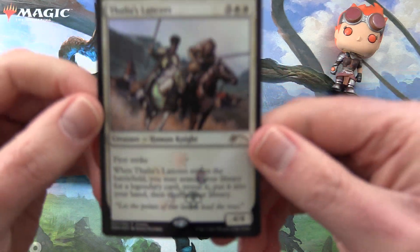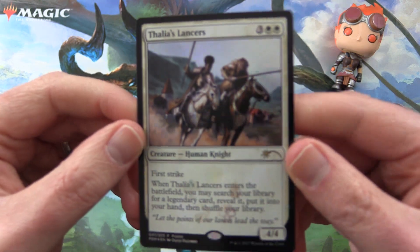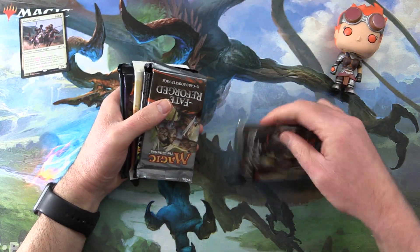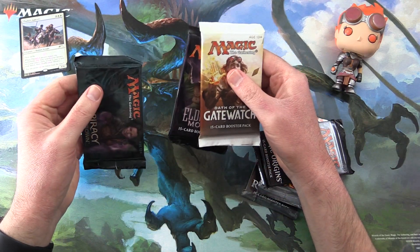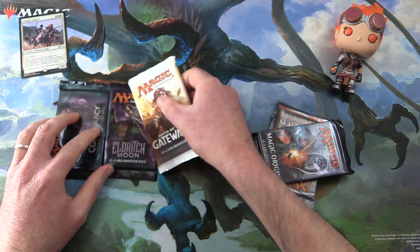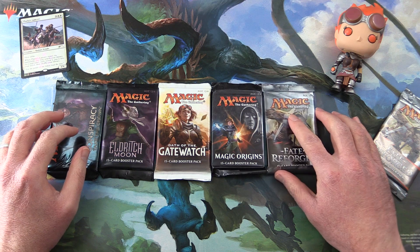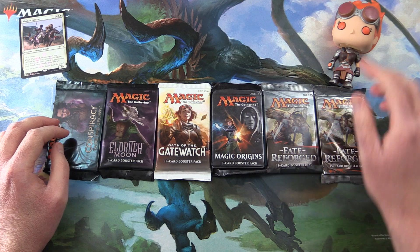We have Athalia's Lancers — what a fantastic surprise. Totally worthless, and they seem to have them in every pack. But let's see if we get something more. We do get a bit more variety today. Conspiracy Take the Crown — we're actually going through that right now — Eldritch Moon, Oath of the Gatewatch, Magic Origins, and two packs of Fate Reforged. I'll take it. I think the Fetchlands are in these possibly.